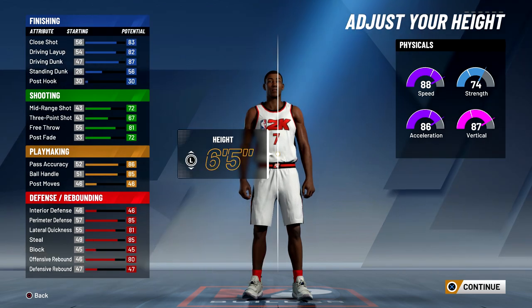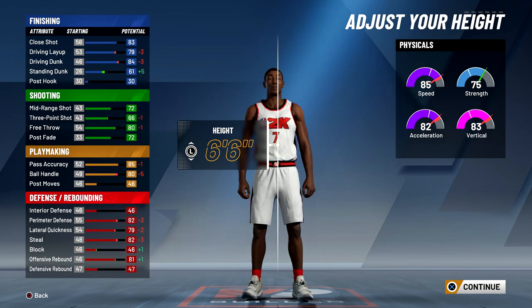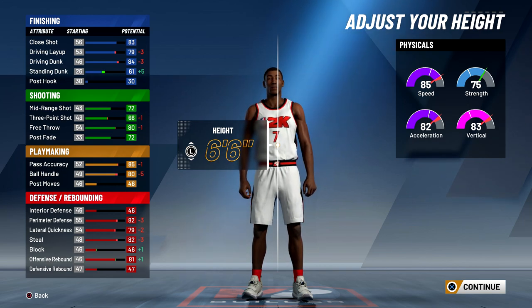For the height on this build you want to go 6'5". You can go 6'6" if you really want, but you'll get 84 driving dunks — you'll be able to get contact dunks but not every contact dunk package. You need 85 driving dunks for that, and you also won't be able to speed boost. So 6'5" is definitely the best height.